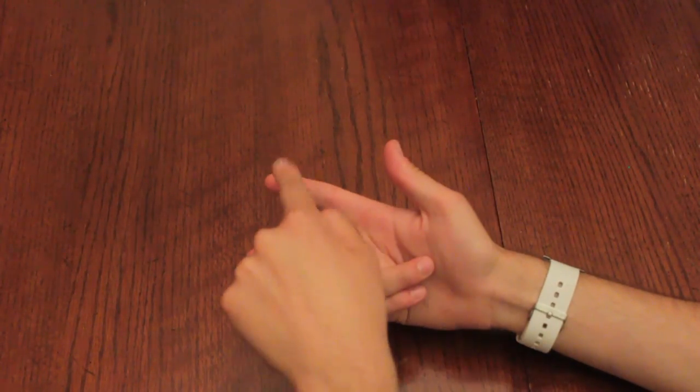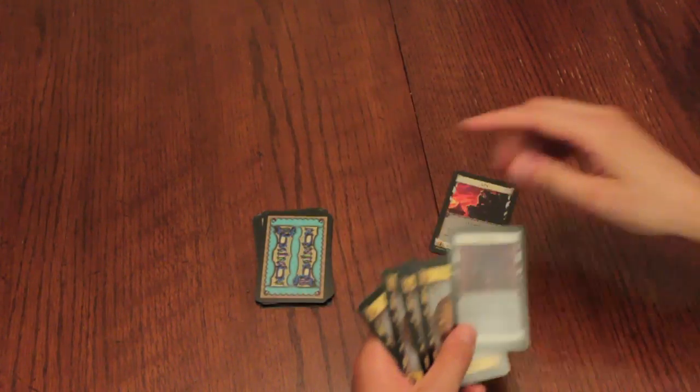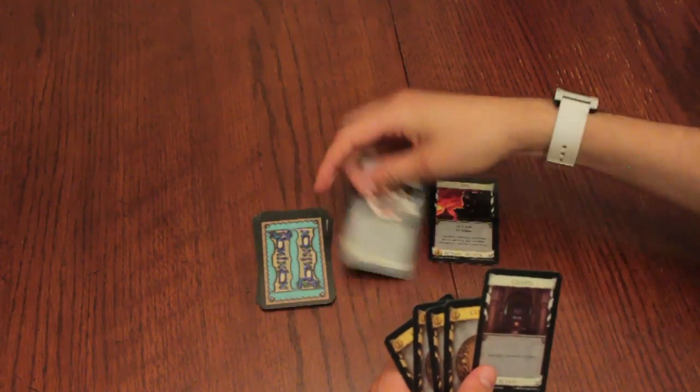Every turn in Dominion contains three phases: Action, Buy, and Cleanup. In the Action phase, players may play one action card. Place the card in your play area, announce the card, and follow its instructions completely from top to bottom before continuing.